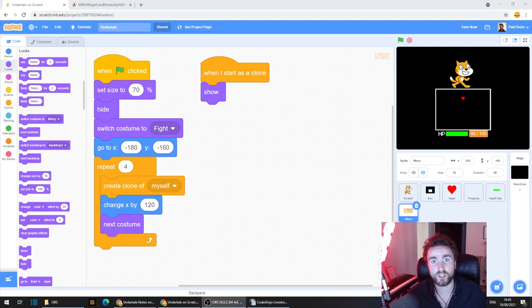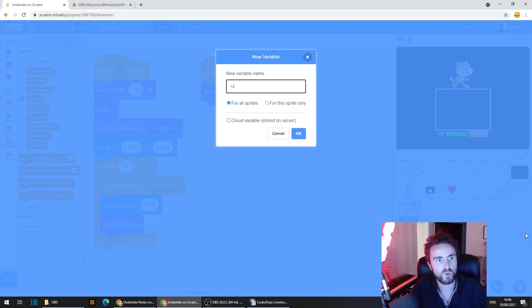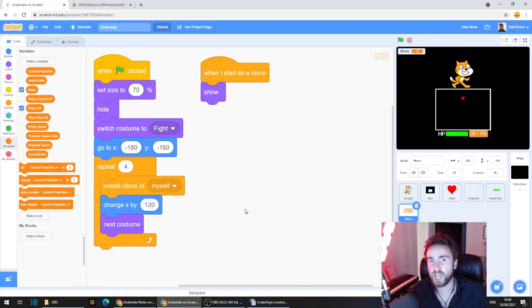In an Undertale game there are lots of different things you can be doing, and we're going to need a way of turning off different parts of our code depending on what particular option we're exploring. So what we're going to do is create a variable that will keep track of what we are currently doing in the game. Go to variables — the orange category — and click on 'make a variable'. We're going to call this variable 'mode', make sure it's for all sprites, and press OK.